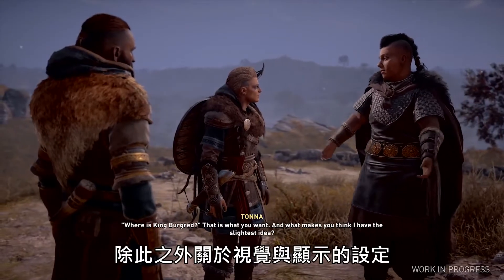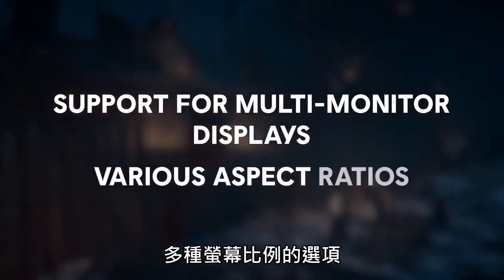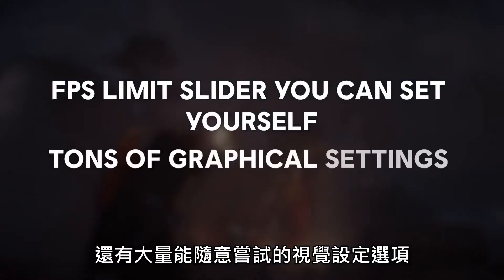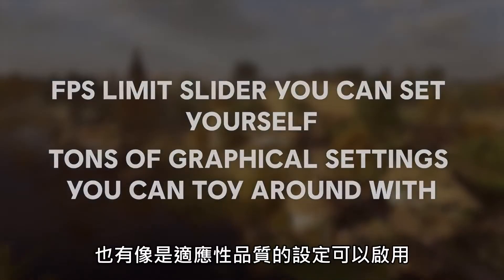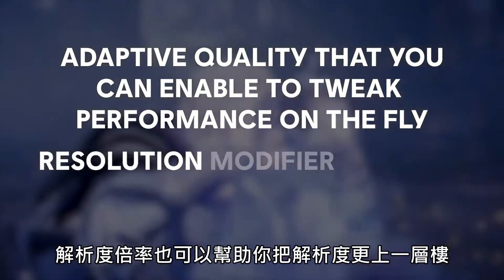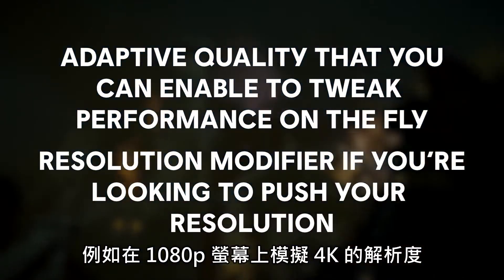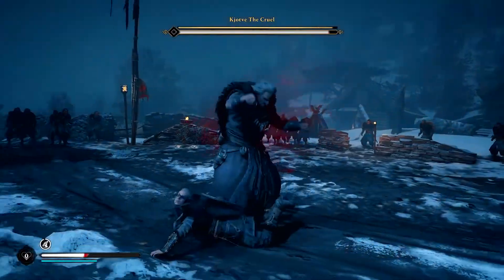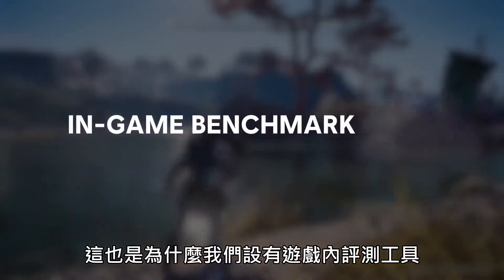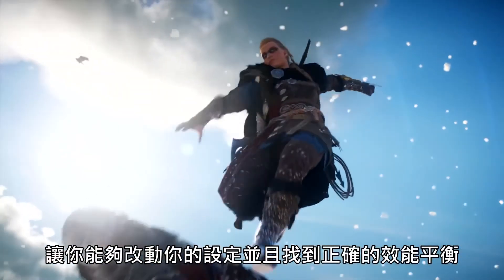On top of that, when it comes to the visual and display options, you'll find support for multi-monitor displays, various aspect ratios, an FPS limit slider you can set yourself, and tons of graphical settings to toy around with. There are also settings like adaptive quality that you can enable to help tweak your performance on the fly, as well as resolution modifiers if you're looking to push your resolution and emulate a 4K monitor on a 1080p screen. All that's fantastic, but it's important that you get the performance level you want, which is why there's an in-game benchmark available with in-depth performance analytics, so you can tweak your settings and see how they perform to find the right balance.